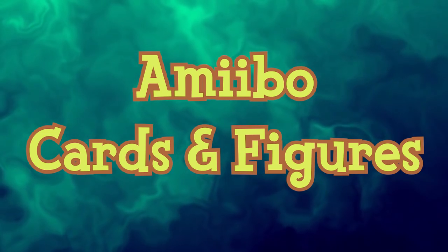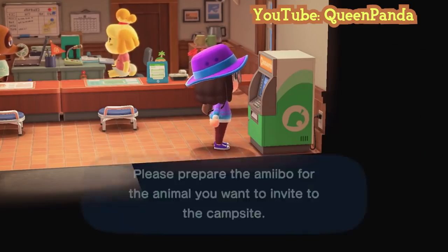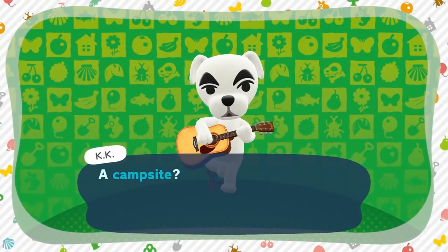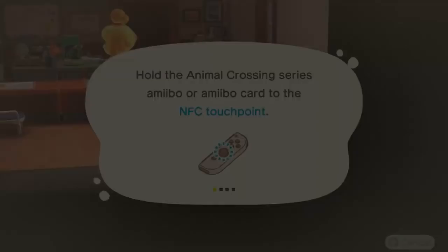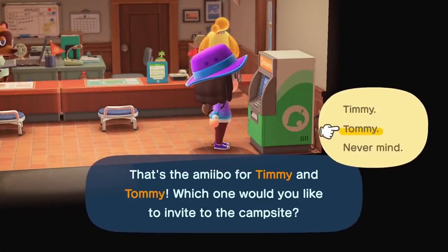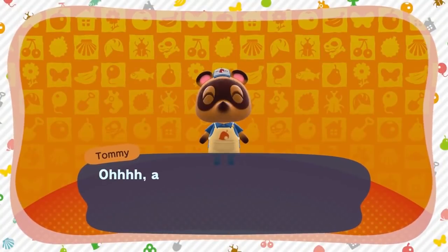Amiibo are a set of character figurines and cards that interact with NFC readers on the Nintendo Switch's Joy-Cons, Wii U Gamepad, and the touchscreen of the Nintendo New 3DS. In the New Leaf update Welcome Amiibo, released November 2, 2016, Amiibo support for both cards and figurines became available. This added a variety of villagers who hadn't yet appeared in New Leaf, as well as new villagers from other Nintendo titles. These villagers initially stay in the RV but may move into the player's town.